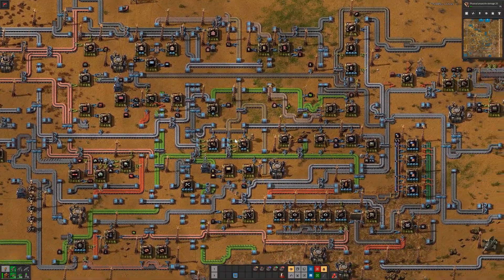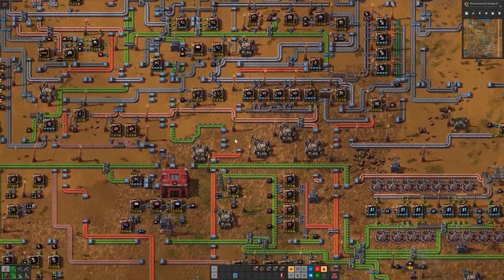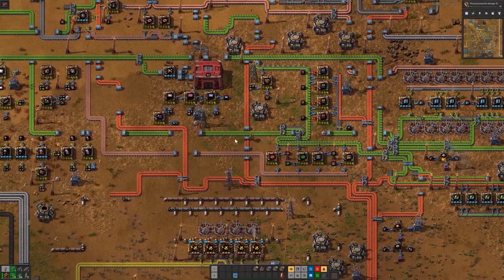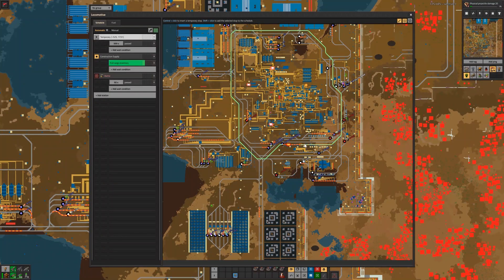Here is the central area. Most of the assembly sits idle since the buffers are full. Many assemblies use bots — I got lazy in the later game. It's surrounded by a two-lane chain line.